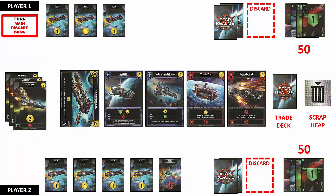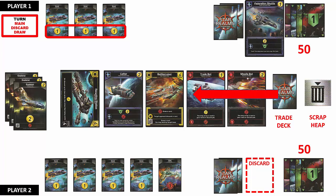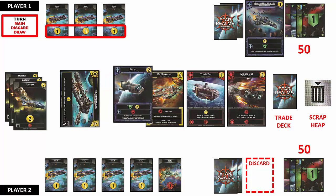Whoever goes first each game only gets 3 cards instead of the usual 5 to start their first turn — this applies to the first turn only. Player 1 goes first and has 3 trade points. They review the trade row to determine which ships and bases can be purchased. Cards from the trade row are purchased one at a time and are replaced from the trade deck as soon as they are removed. Player 1 purchases the Federation Shuttle for 1 trade point and places it face up on their discard pile. The card is immediately replaced from the top of the trade deck.